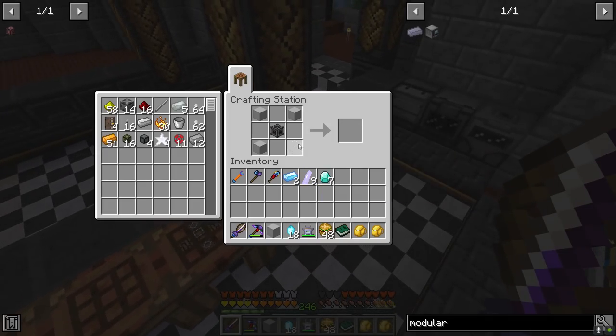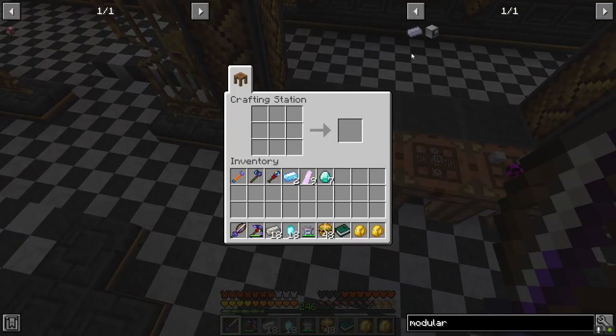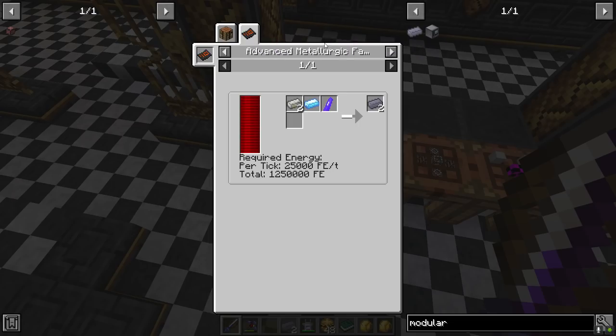Let's make our very first modularium - we need to turn some empowered palace into nuggets and make us some pulsating crystals. And there is that - there are our very first bits of modularium. Once we get the metallurgic fabricator made we'll be able to make modularium a bit cheaper.